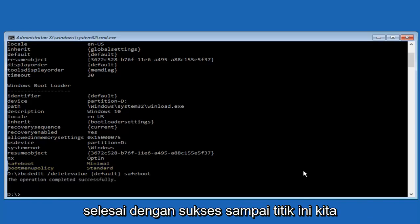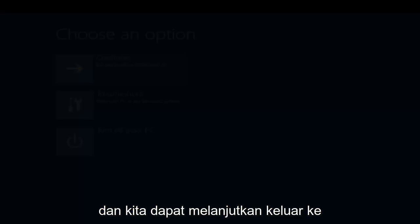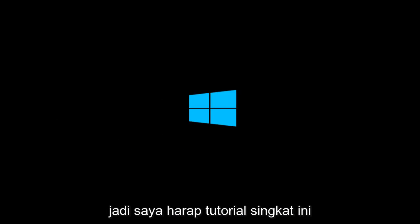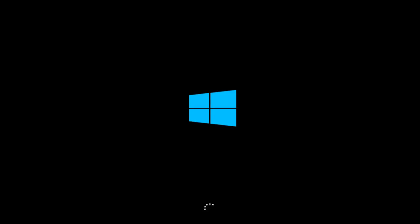Now we can see the operation was completed successfully. At this point we can close out of the Command Prompt window and continue and exit to Windows 10. Hopefully your issue has been resolved and you're able to get back into the normal Windows operating mode. I hope this brief tutorial helped you out, and I will catch you in the next video. Goodbye.